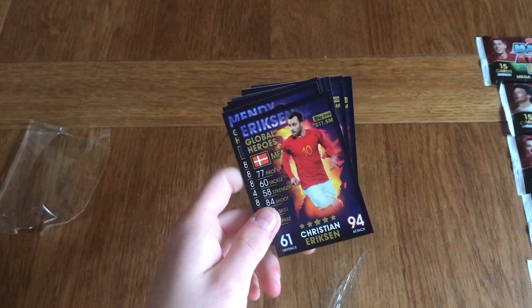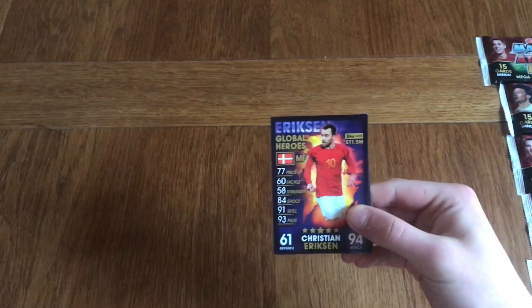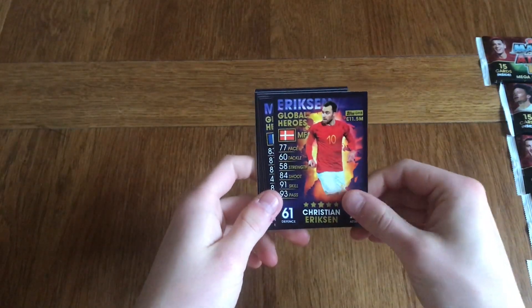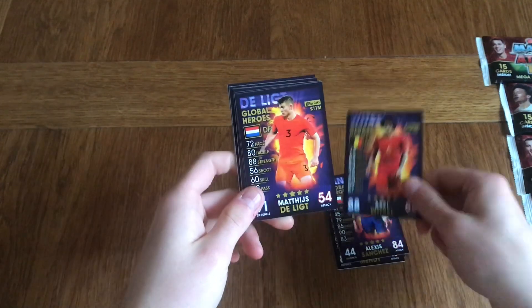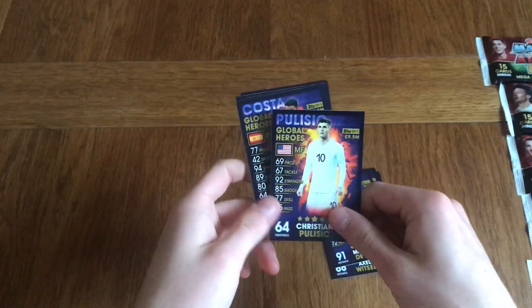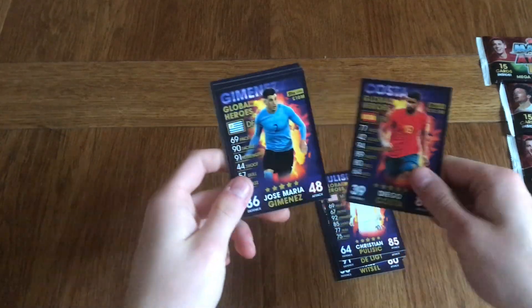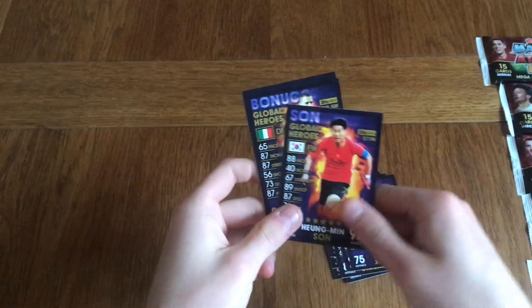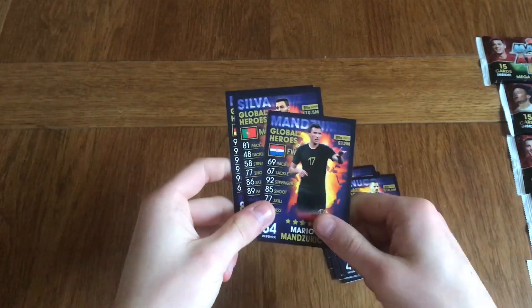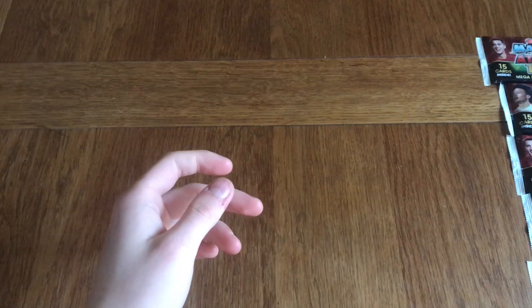Of course every single pack has got that little booklist inserted in there. We've got Ericsson, Global Hero; Mendy, Global Hero; Sanchez; Witzel. And as I said, these are the cards you can only get in the starter pack. Very cool cards — the Global Heroes from all over the world. I believe you get one per country.